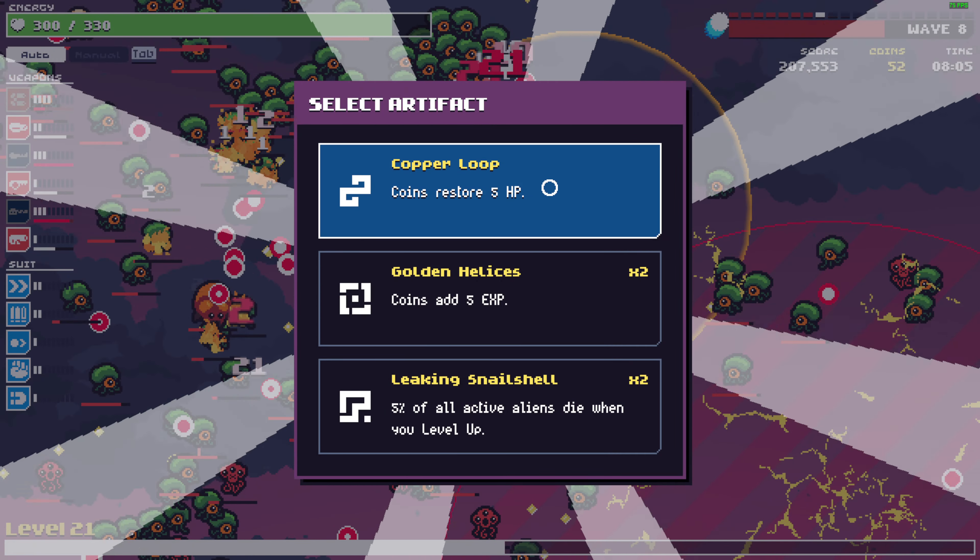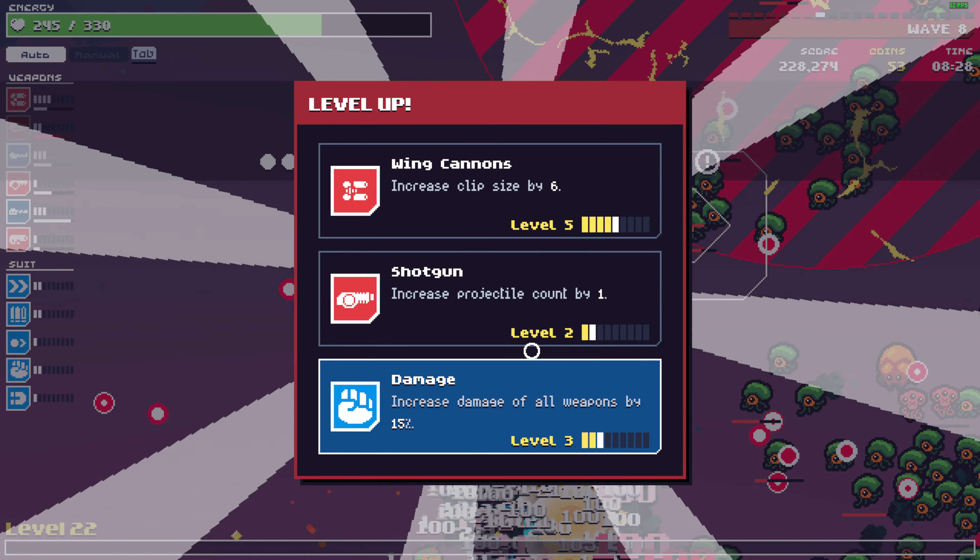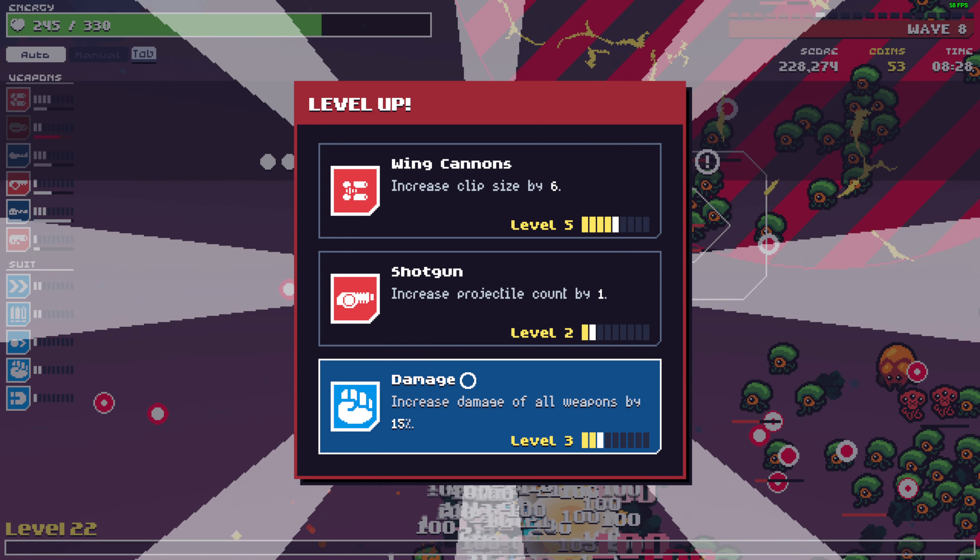Coins keep HP. We cannot kill these green enemies — they are too tanky. Plus that projectile-shooting enemy. It's already wave 9. Wing cannon clip size or shotgun — nope, damage, definitely damage. We need to increase our damage.